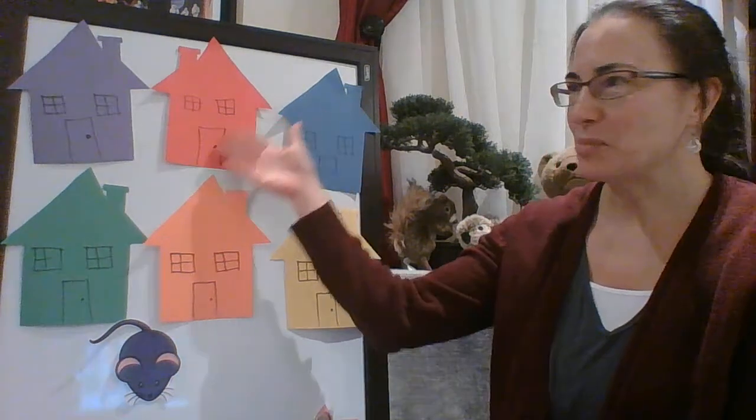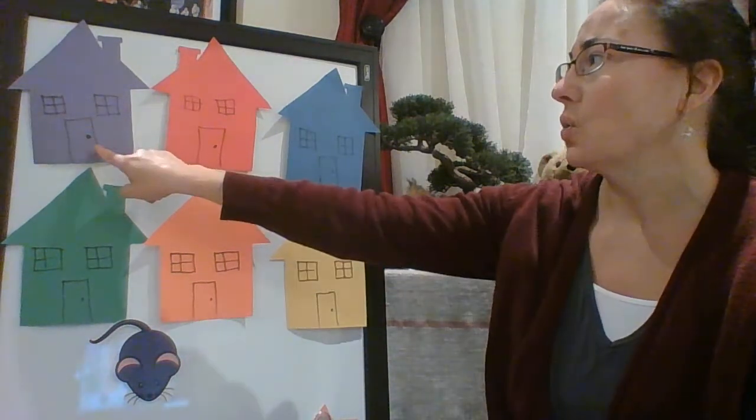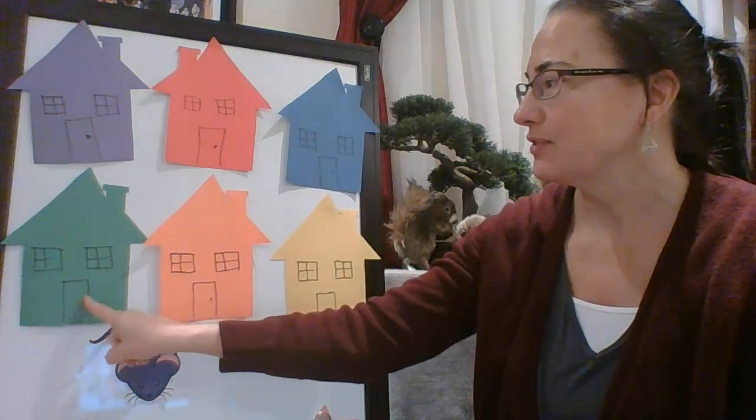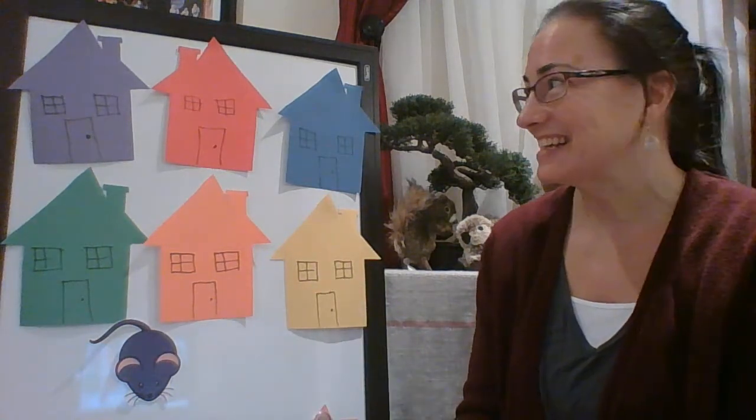You can see I have a board and there are six houses on the board. Shall we count them? Let's count. One, two, three, four, five, six. That's right, and they're all different colors, aren't they?